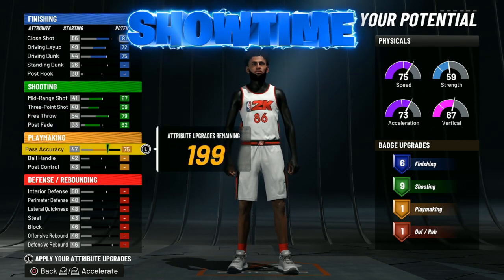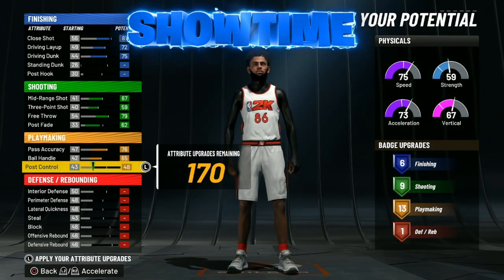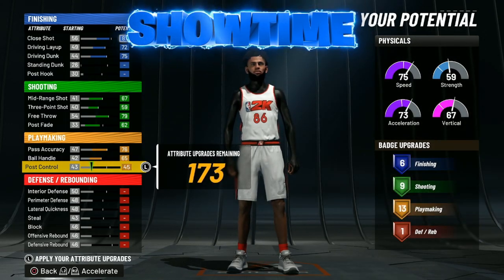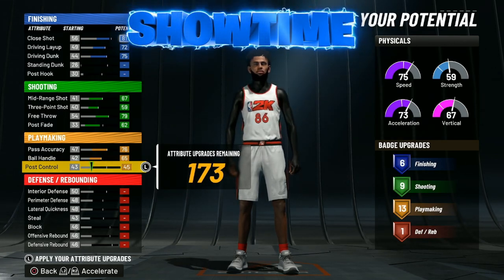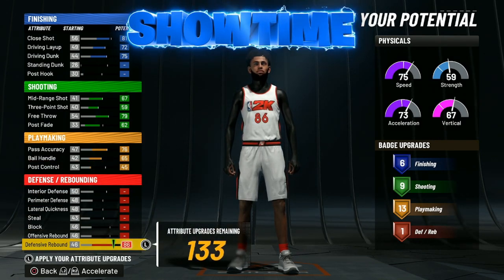With the playmaking, just follow along as I'm doing on screen. Max out your pass accuracy, your ball handle, and bring your playmaking up until you get around 13 playmaking badges. In my last video I had around 19 — I think that's too much. I spoke to some playmaking paint beast players and one of them told me you do not need more than 13 to 14 playmaking badges on this build, so you can get more shooting in exchange for less playmaking.